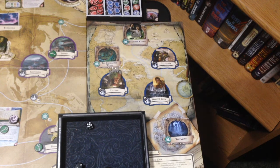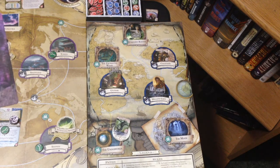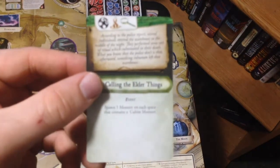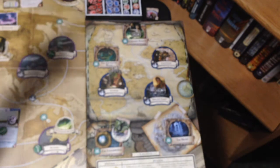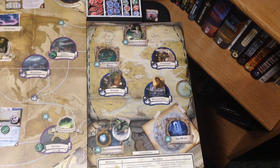Welcome back to the mythos phase. Gloria is our first investigator, so she'll draw this mythos card — we get omen movement. We're going to move the omen from red to blue. Are there any blue gates? No. We have one red gate on the Heart of Africa and one red gate on the Himalayas, but no blue gates, so we're safe from that for now.